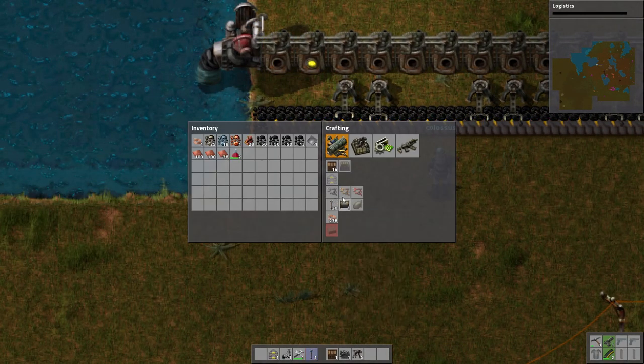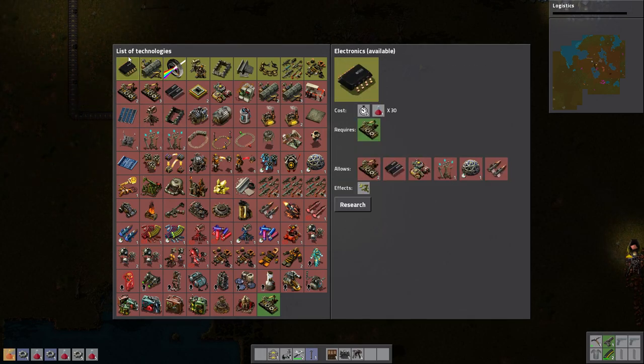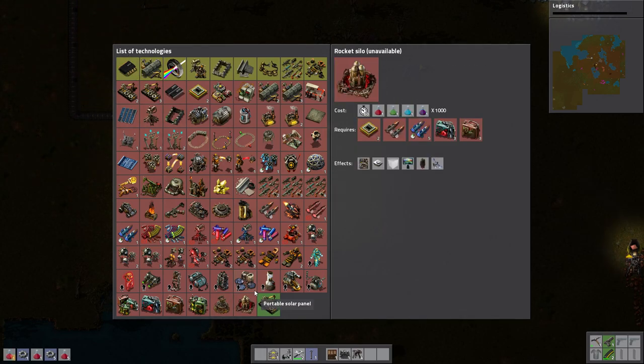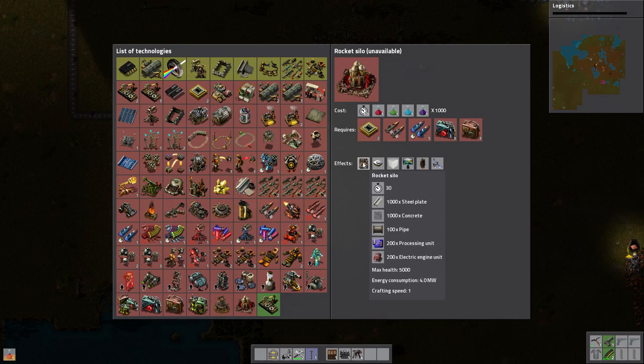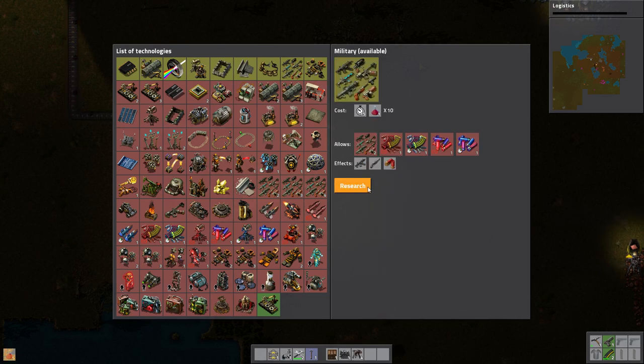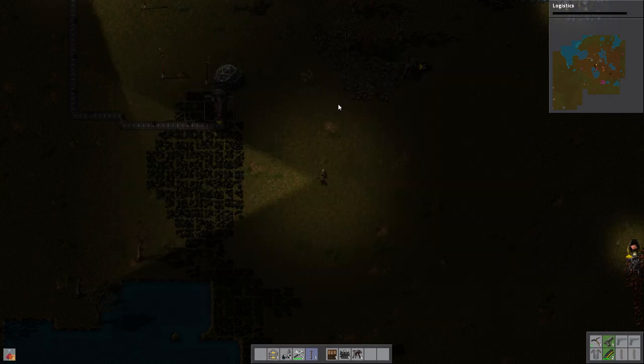Now we don't ever have to worry about this again. Now that we've got electricity, we need to make a rocket — push T. Go all the way down to the rocket silo at the very bottom. We need a thousand steel, a thousand concrete, a hundred pipes, two hundred electric engines. Oh my god. Oh god, right.